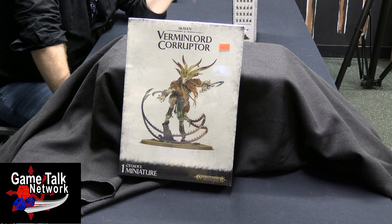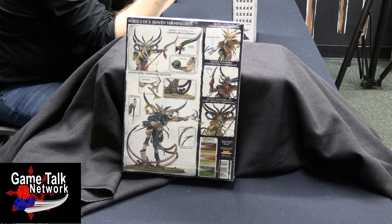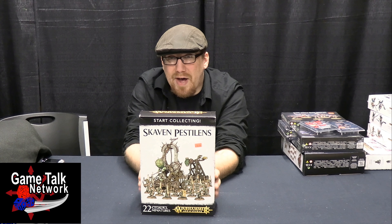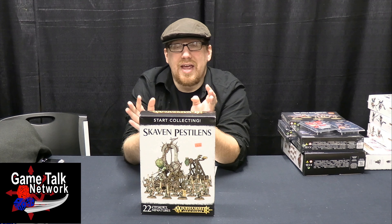He's going to do a lot of the heavy lifting for you. Between him, the Plague Furnace, and the Plague Claw, that's all going to be doing the bulk of the damage. Your Plague Monks are just going to sit there, either on an objective or in front of those guys, to make sure that nobody just comes in and smashes them. Now that sounds cold or calculating, but I would remind you that these are rat men — don't get too bent out of shape over it.